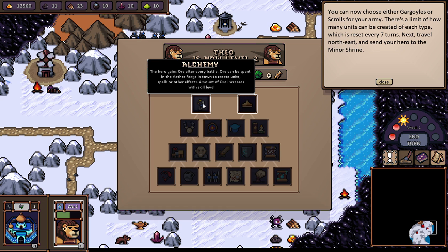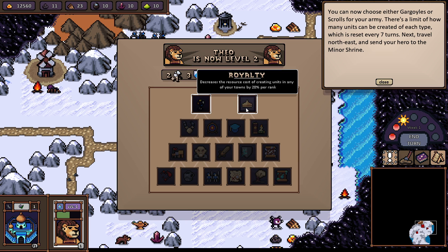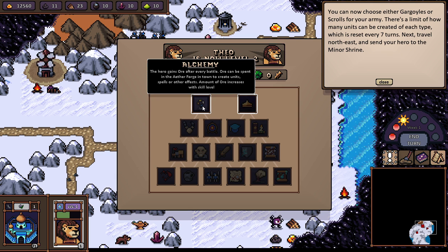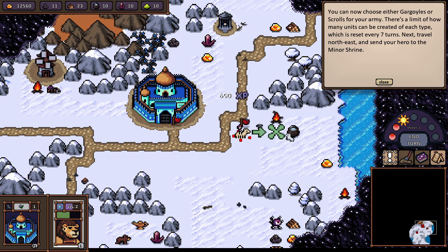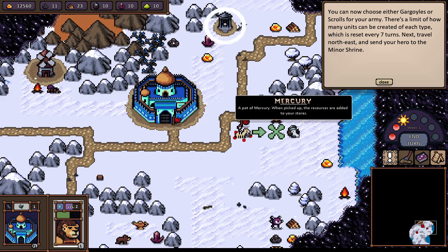The hero gains ore after every battle. Ore can be spent in the Aether Forge to create units in town, spells, or other effects — the amount of ore increases with skill level. The other option increases the resource cost of creating units in any of your towns by 20% per rank. I'm going with ore gain after battle, since creating more units would be beneficial — so we can have plenty of units.